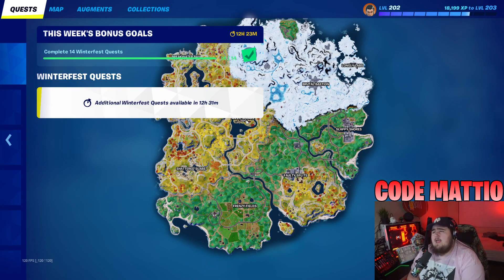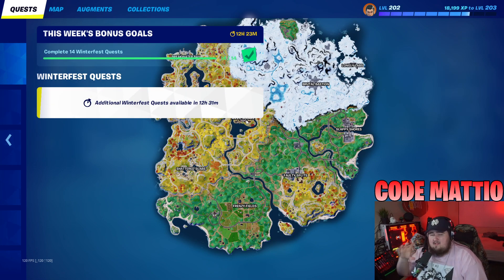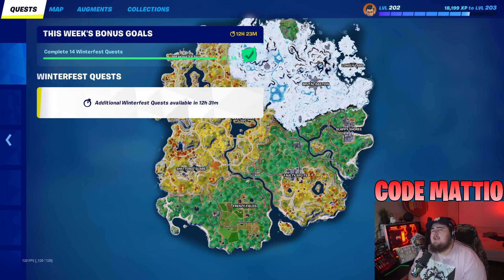That traffic light challenge might not even be in the main game — it could be in the Lodge, but I could be wrong. Next, Throw Holiday Presents at Different Named Locations — you have to throw three. If you don't know what holiday presents are, there's a legendary item that is literally a present. The best way to find them is just picking them up randomly off the ground at a POI, then throwing them.